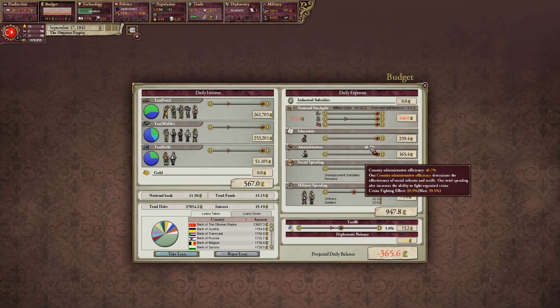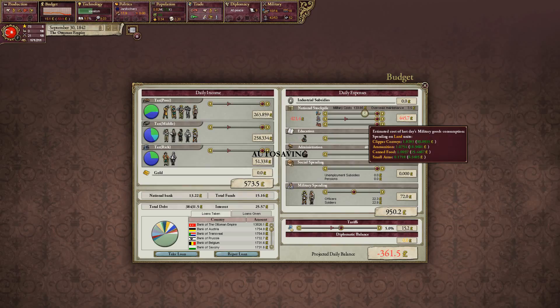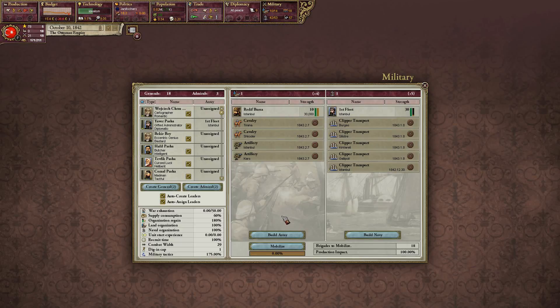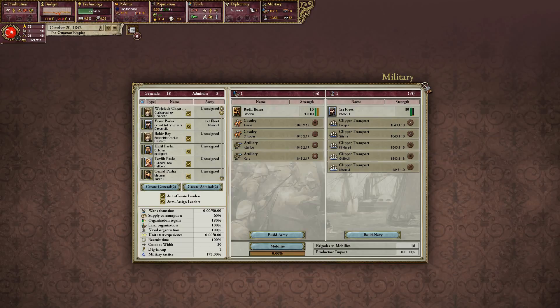Administration at 40%. Siege maintenance. Military cost. Just going to get rid of these.